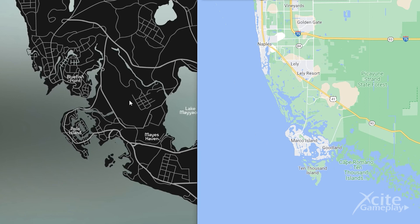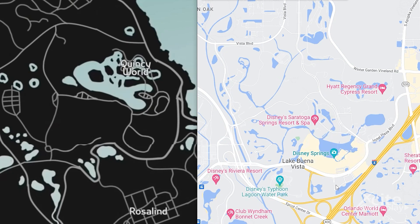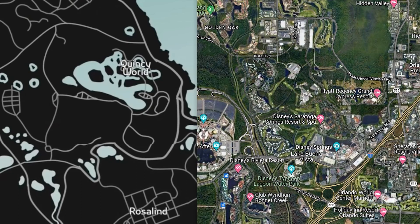Let's take a look at Disney World near the city of Orlando. This is located over here, and on the map of GTA 6 they called it Quincy World. We think this is a very nice detail.